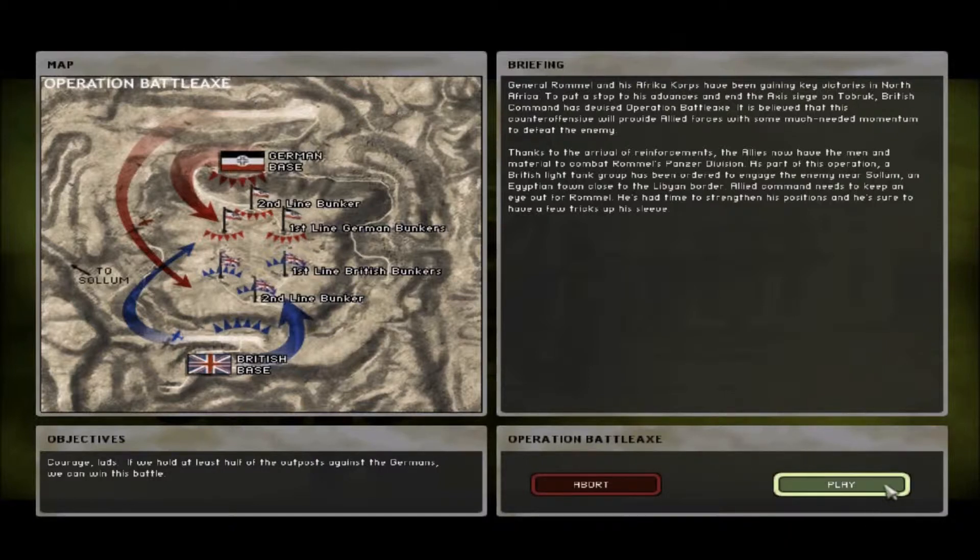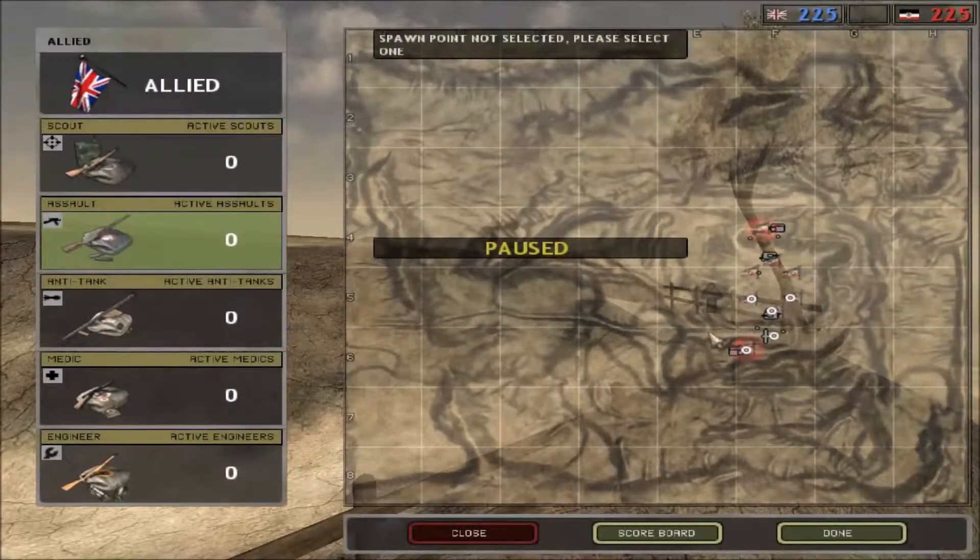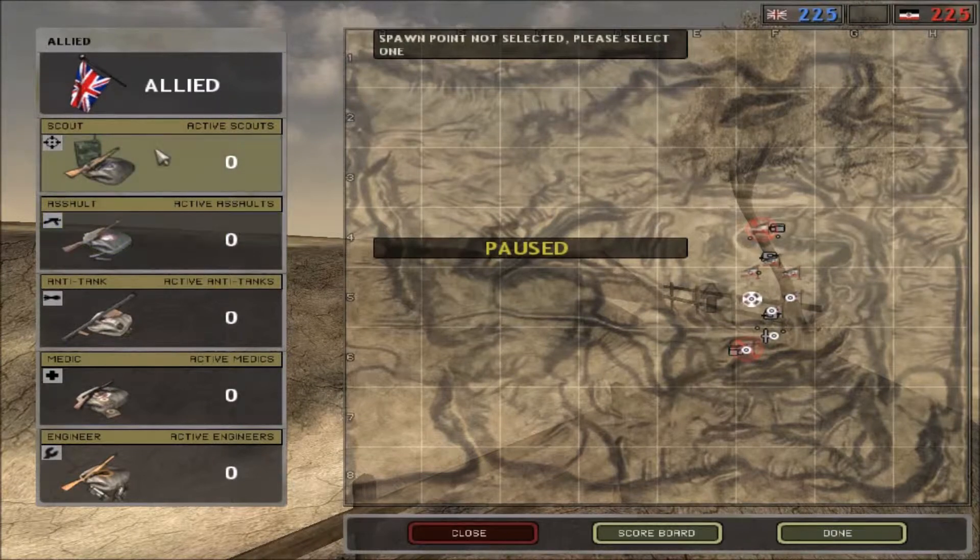Here's a quick tip: if you have this game and you start playing, click play and press P straight away to pause the game. This way you don't have to make quick decisions on where you want to go. Anyway, I'm gonna go as a scout and hope to get a few kills.